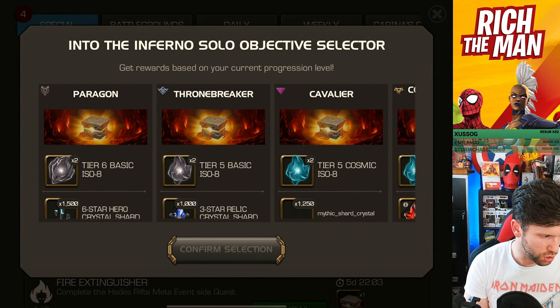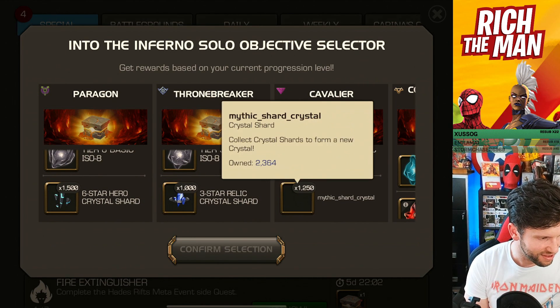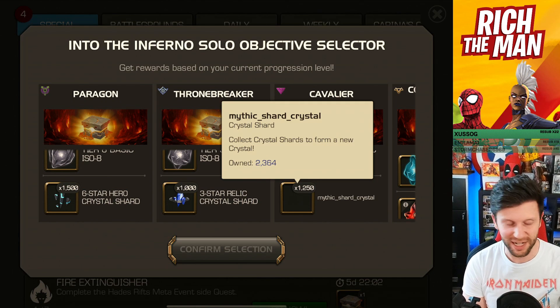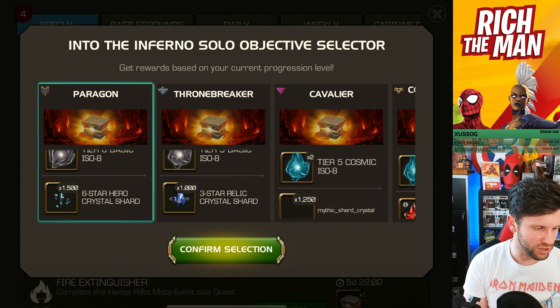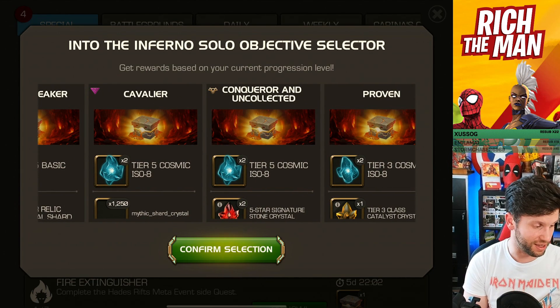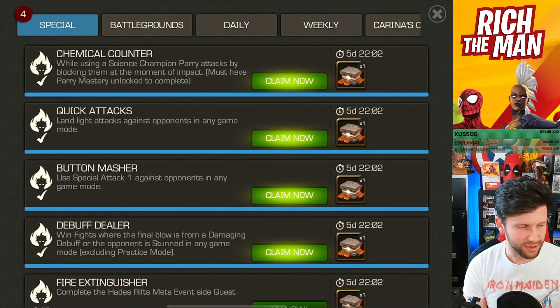And there we go — you get your Paragon choices. I would all day long choose that mythic crystal. I do not own 2,364 of those crystals — those are the shards, though you can't see properly. I need to take a screenshot of that because it's quite funny. Yeah, all day long I'd choose that one. I didn't choose it because apparently you get banned, so I'm not going to get banned. Grab that one there.